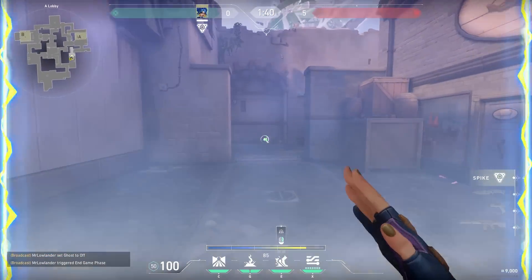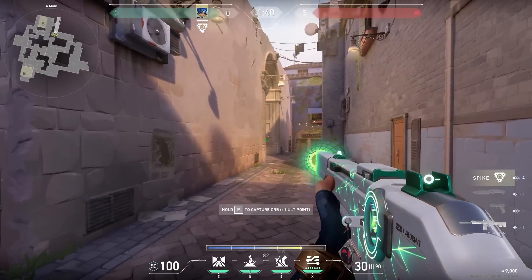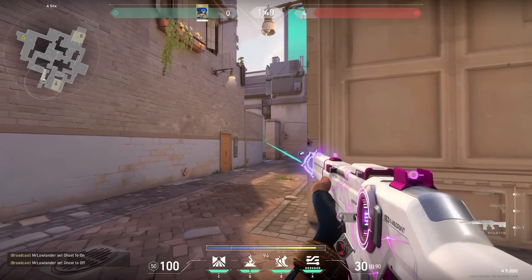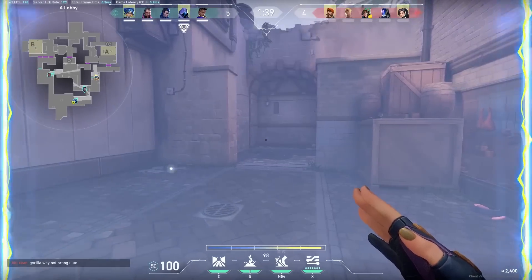While we're on Ascent, here's a very nice peek you can use with Neon. At the start of the round, simply stand against the barrier, run and do your dash immediately. If the enemies are peeking over here, there's no way that they expect you peeking so fast — easy kills for you.